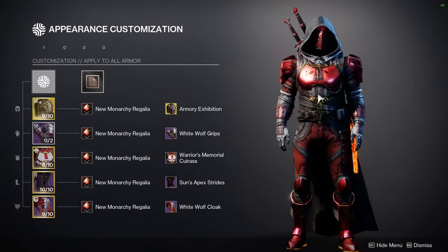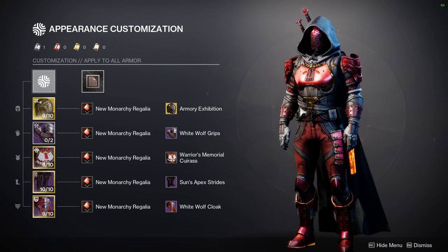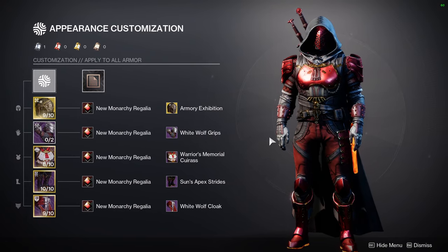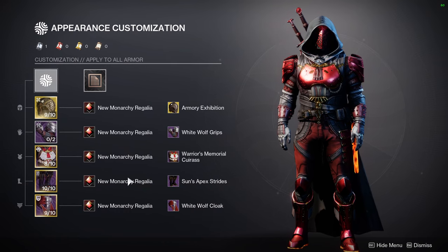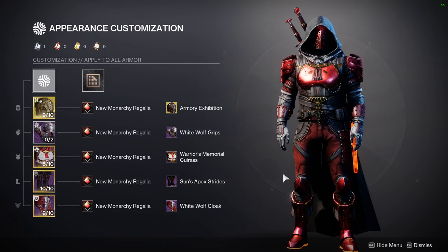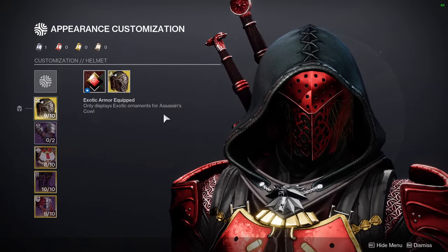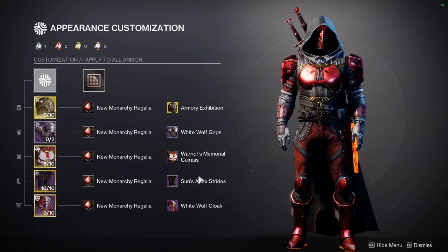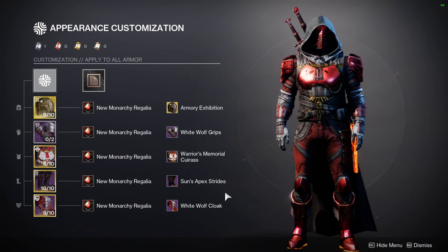This is a set I'm making for an exotic ornament — it's a bit spoiler-ish. I'm not finished with it because New Monarchy doesn't match the same colors as the ornament; it's really rough. The helmet is the Armor Exhibition ornament for Assassin's Cowl, one of my favorite ornaments. White Wolf Grips for the arms, Warrior's Memorial Caress for the chest, Sun Apex Stripes for the boots, and the White Wolf Cloak.